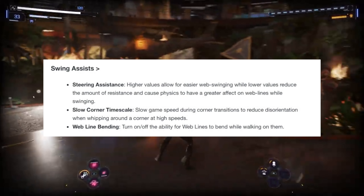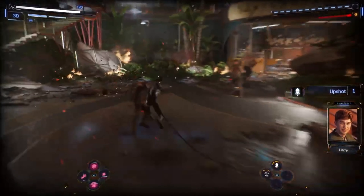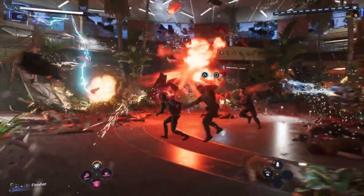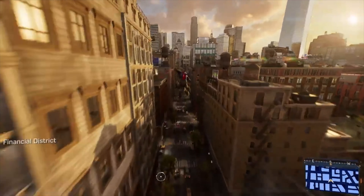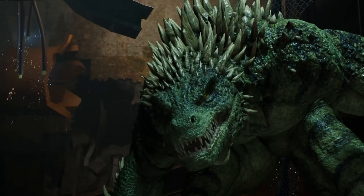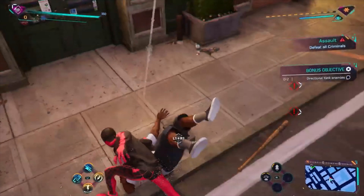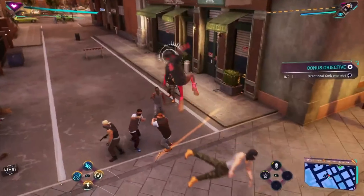There's also going to be a slow corner time scale — a slower game speed during corner transitions to reduce disorientation when whipping around a corner at high speeds. And even web line bending will be toggleable — the ability for the web lines to bend while walking on them. For those who are massive fans of the web swinging from the Spider-Man 2 movie tie-in game with Tobey Maguire, these all-new swinging features are bound to make you smile with much more physics-based web swinging available.